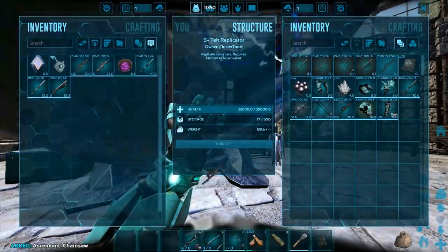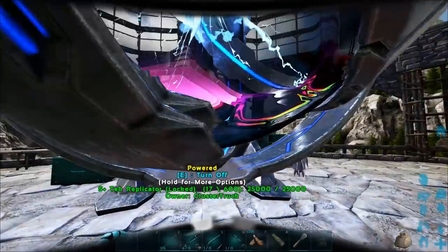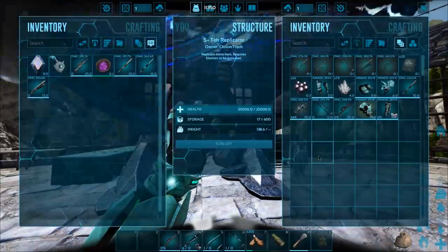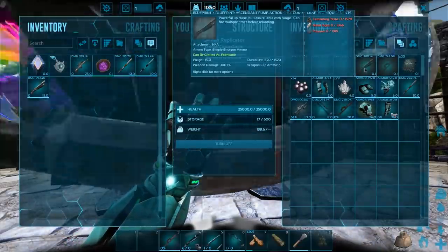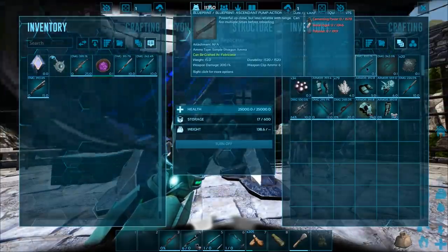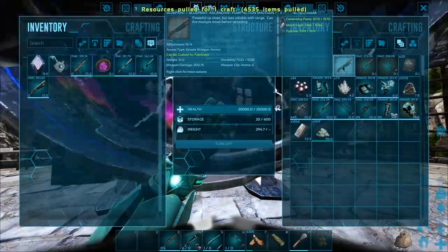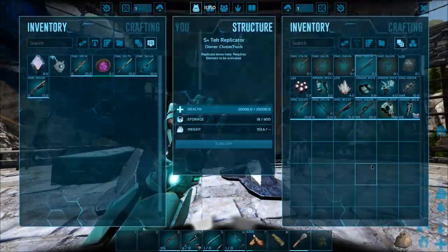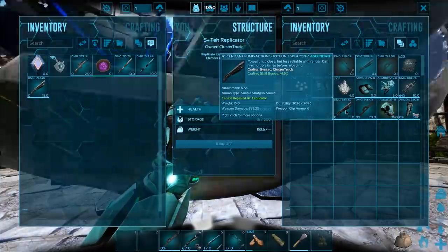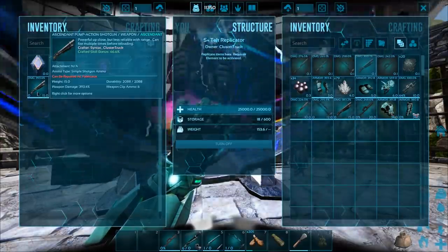We could probably take these over and start hacking up some raptors in our new little place over there, although I just realized I'm too heavy. Should I make another chainsaw? I feel like we're not gonna get anything better. That's not better — yeah, I figured. Okay, well that could be our backup. We're not gonna make any more of these — I'll wait till I have max crafting skill.